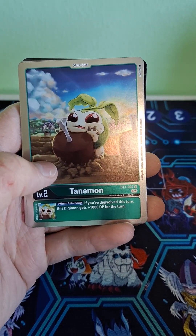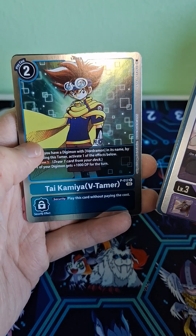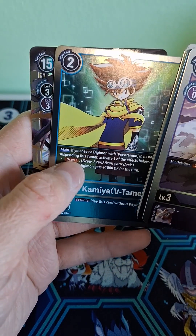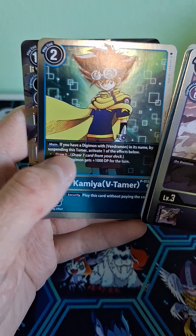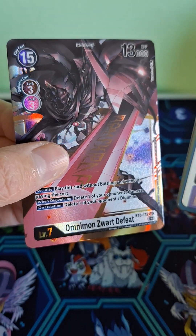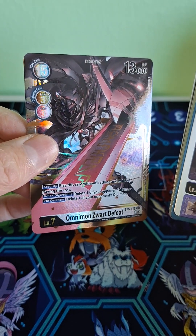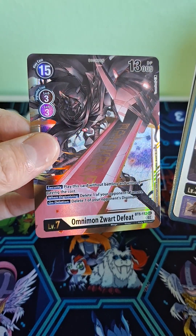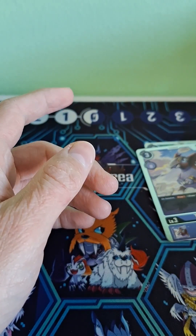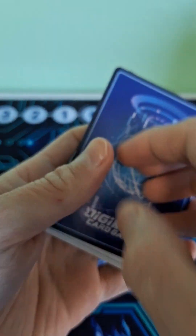Tanamon. Oh my god, and she's got the meat — it's like she's the farmer from the first game. That's so cute. Whoa, V-Tamer tie. He looks kind of badass. I don't know what that means. Whoa — Secret Rare! Omnimon's Wart. That looks so cool. Wow. Okay, my new favorite card of the pack. I didn't scuff it, did I? No. Shoo. That is awesome.